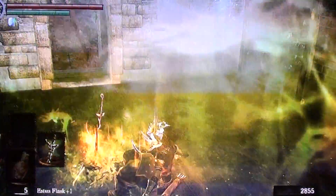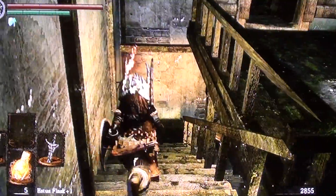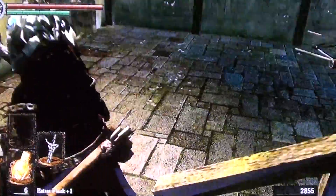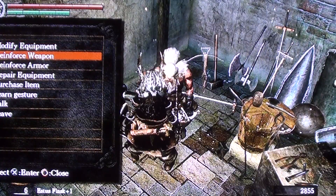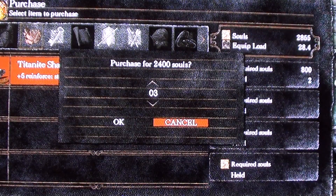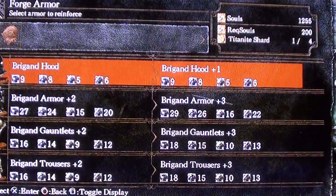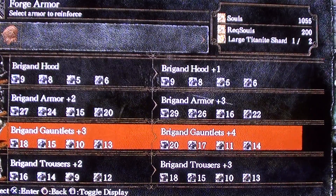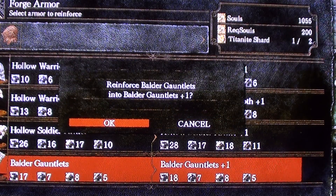Now we can rest. We're gonna spend all our souls on... Purchase items — Titanite shards. We can buy three, so that's my two. Then reinforce armor — we need to make these plus two. Damn it, that's not what I wanted. Alright, these plus two.